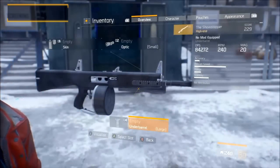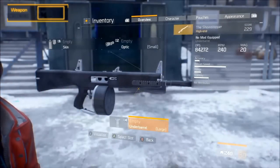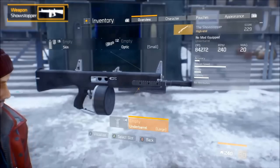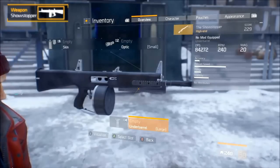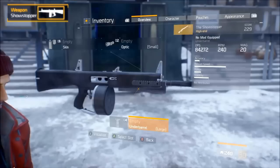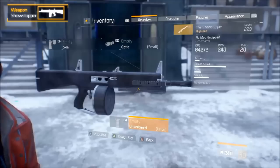Welcome to the Division Named Weapon Guides! Today's episode is on the Showstopper Shotgun, which was added in Update 1.3. We'll take a look at the aesthetics, statistics, weapon talents, and how to get it. The Showstopper is a unique named weapon variant.